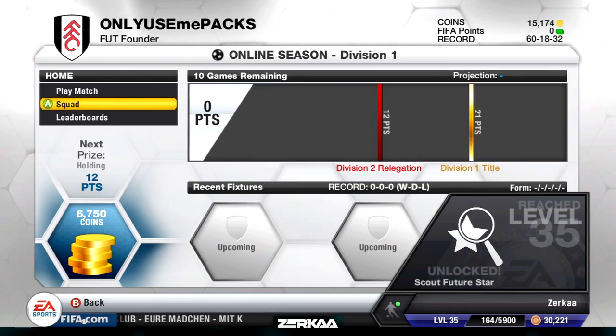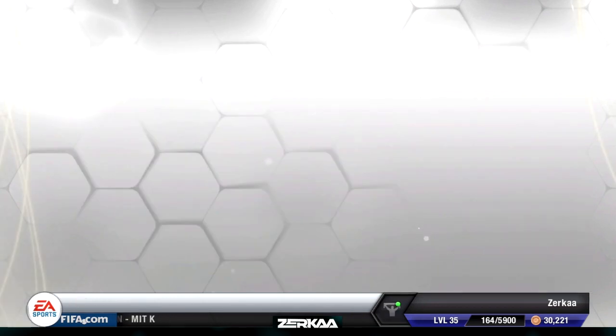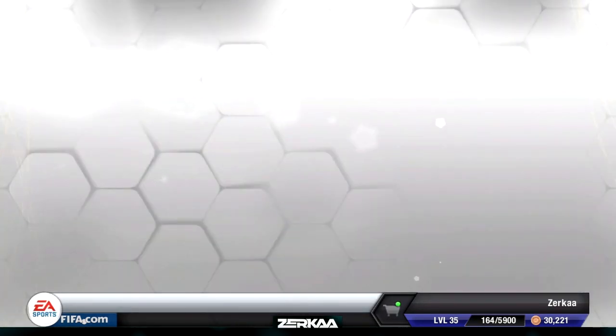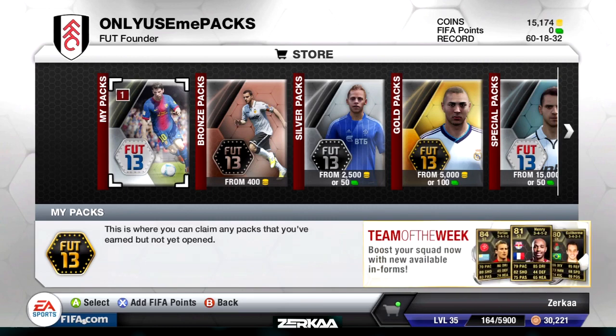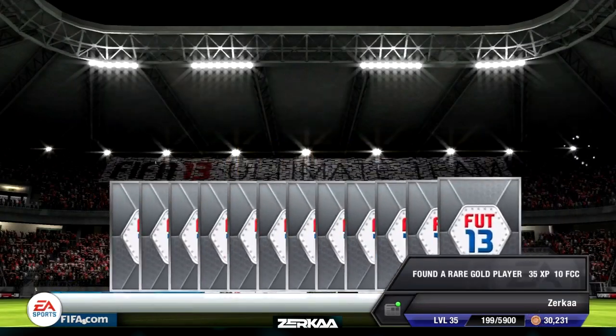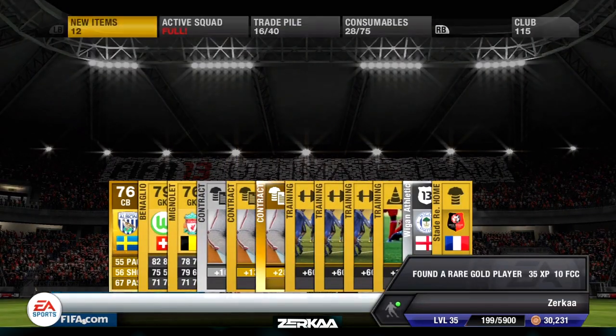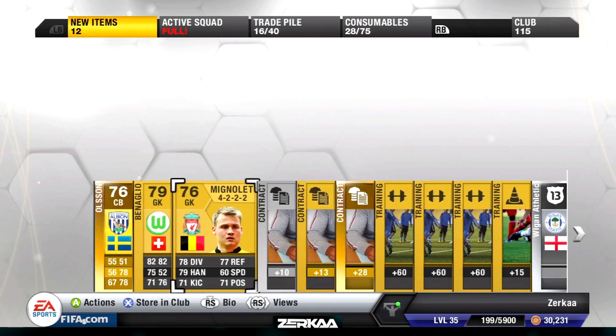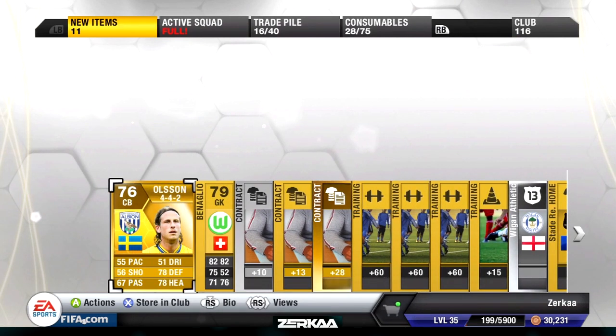I've got 15,000 coins now — 60 wins, 18 draws and 32 losses. We should have a pack in our MyPacks. Go to the store, MyPacks. We've got a premium gold pack. Timmy Cahill — come on, give us someone good. Olsen — that's not someone good. Let's see if there are any French players. We've got a Swedish centre-back who plays for West Brom, so he does play in the BPL. We've got Mignolet as well, which could help with our BPL side.